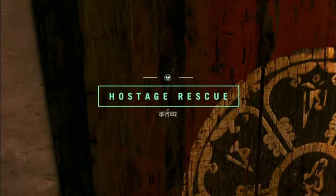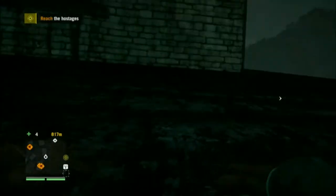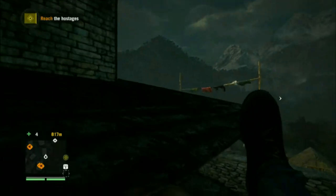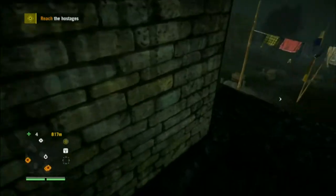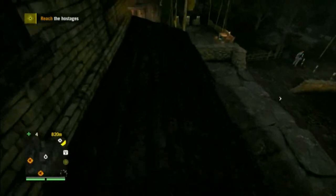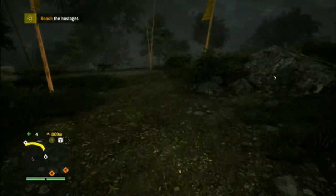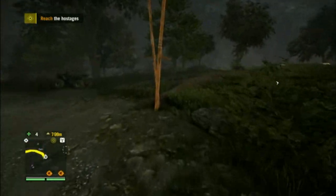Hey guys, welcome to Far Cry 4. We're going to be looking for a barrel — it looks weird on the map, kind of looks like a deer, but it's actually a goat. The place on the map where it's located is actually wrong, so I'm going to go ahead and show you where we're going to find him.